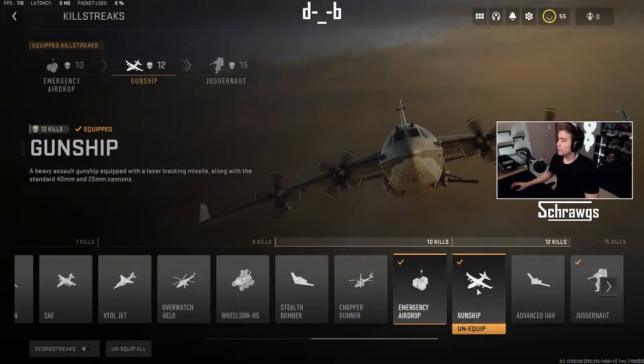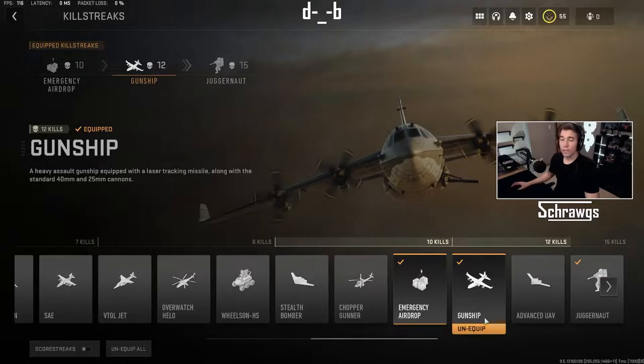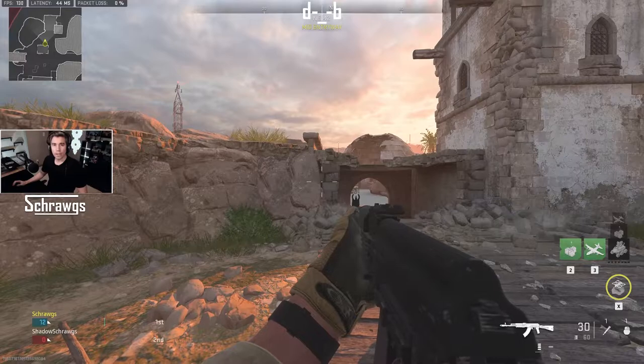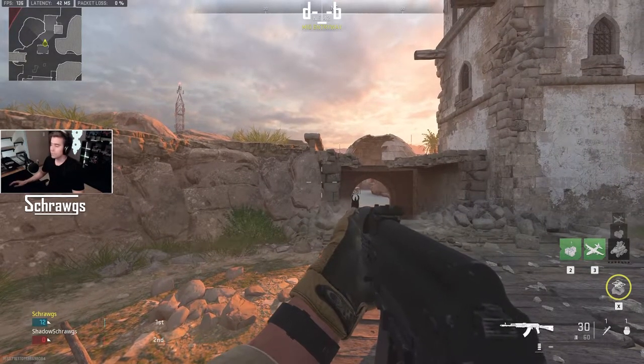Now we're looking at the two killstreaks that require either 12 kills or a score of 1500. The first is the gunship, and this is a heavy assault gunship equipped with laser tracking missiles along with standard 40-millimeter and 25-millimeter cannons. This is another killstreak where you'll be controlling the aircraft itself — we can call in the gunship and it'll actually put us in the gunship.